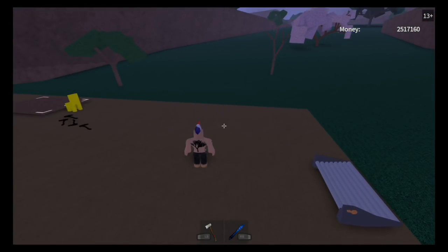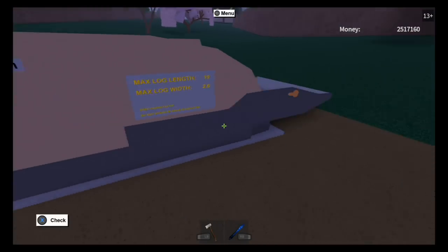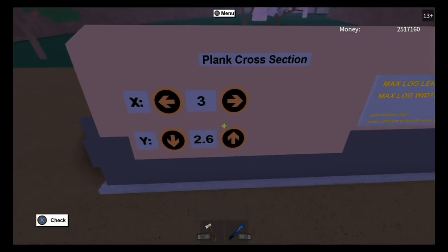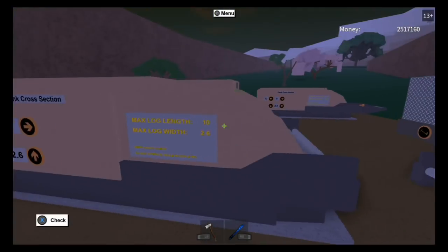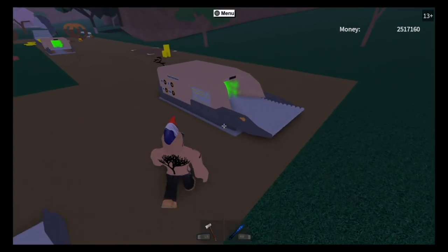First thing is first, just place your sawmill wherever you want. I've already set this one up, but typically you would place the sawmill, then come and grab your conveyor and put it down there. Make sure the engines are maxed out — these ones are at 3 by 2.6. I have another sawmill right here, also at 3 by 2.6.